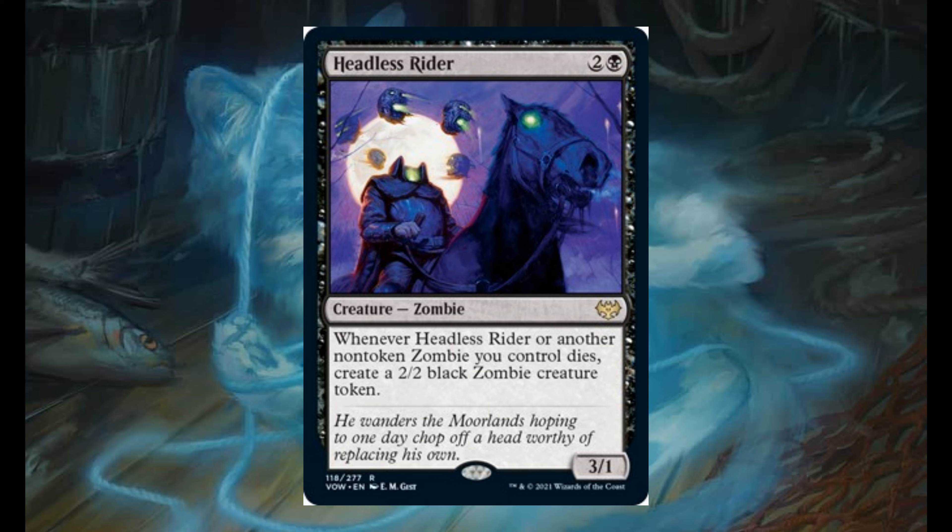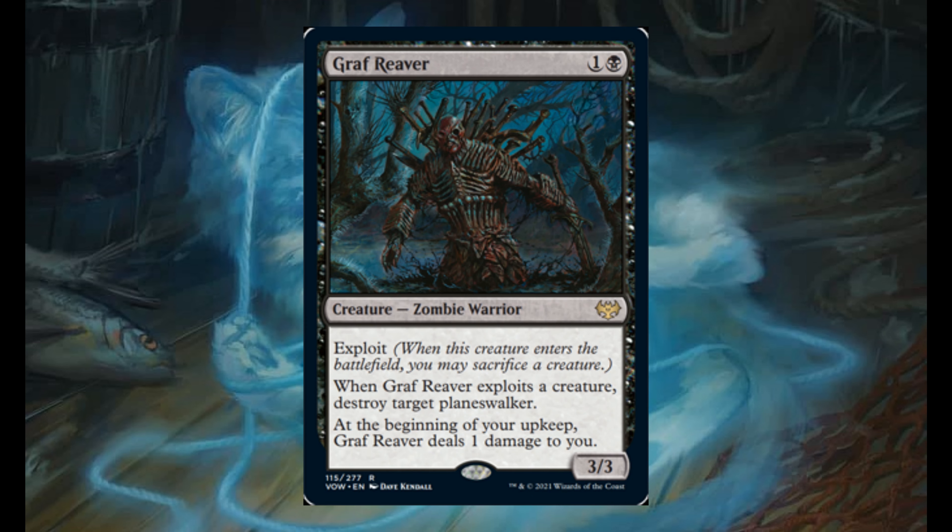Headless Rider for 2 and 1 black. It's a 3/1 zombie. Whenever it or another non-token zombie you control dies, create a 2/2 black zombie creature token. Graveyard Trespasser for 1 and 1 black. It's a 3/3 with exploit. Whenever it exploits a creature, destroy target planeswalker. At the beginning of your upkeep, it deals 1 damage to you.